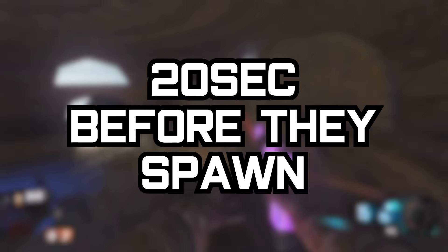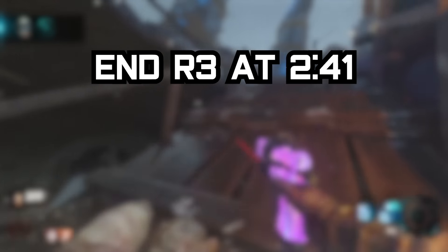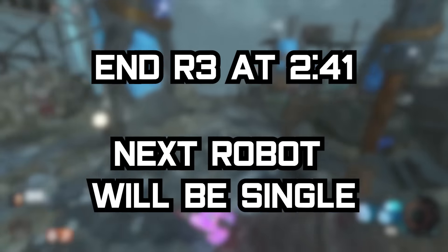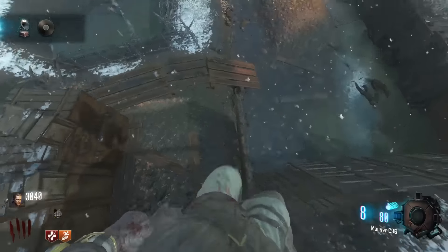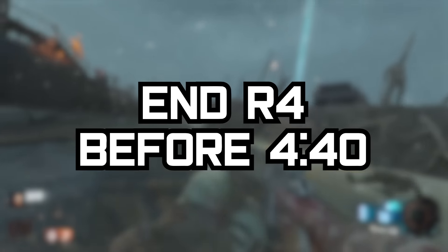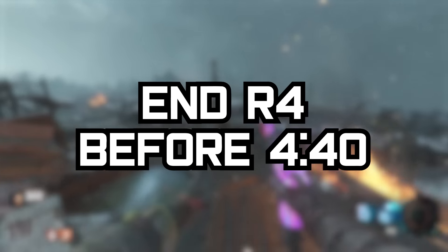Finally, robots are decided 20 seconds before they spawn. This means that if you are on round 3 and end the round at 2:41, your next robot will be a single robot despite you being on round 4. This also means that if you end round 4 before 4:40, you will completely skip the round 4 trio cycle.